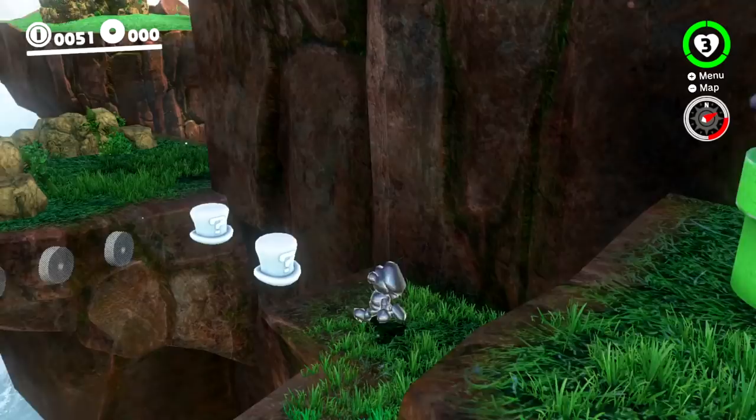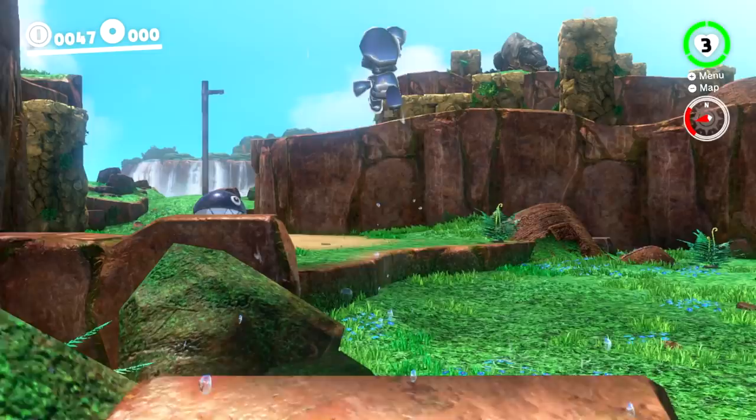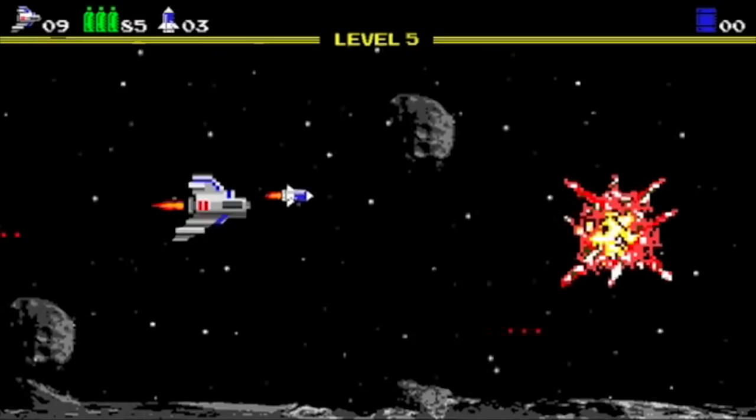Hey everyone, it's Starby from Blue Television Games and I'm back with another Super Mario Maker mod. This is a 2D demake of Cascade Kingdom, also known as Fossil Falls, in Super Mario Odyssey. They do a great job of adding some key elements that definitely give it that Fossil Falls feel. I'm going to show you all the changes they've made and include a quick little level I designed. Let's go ahead and get started.